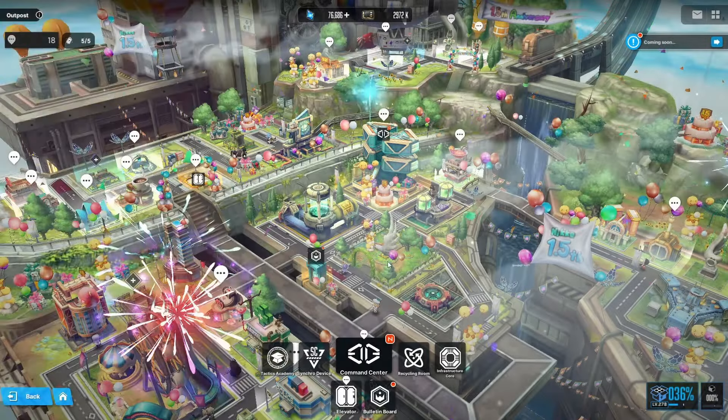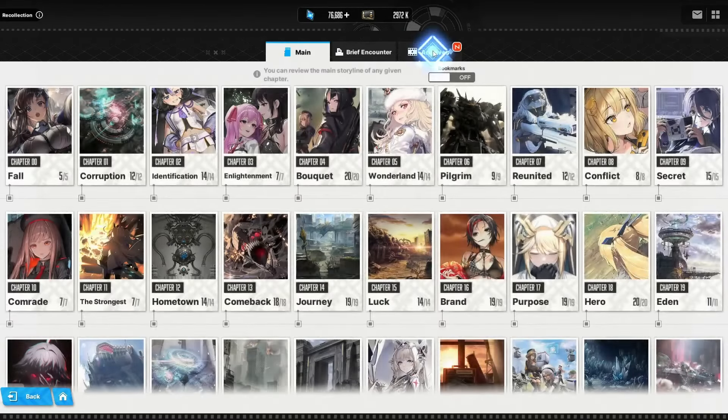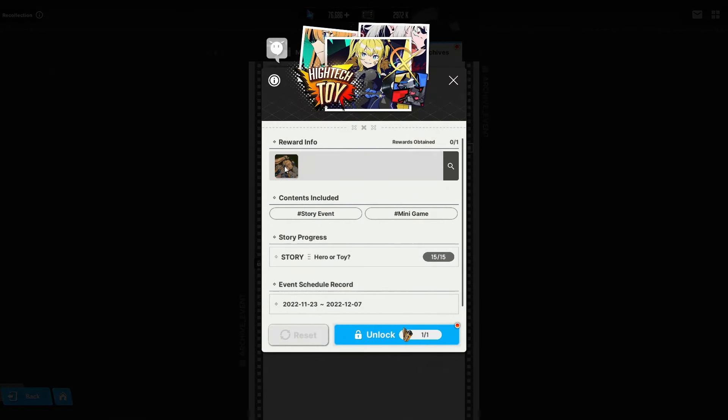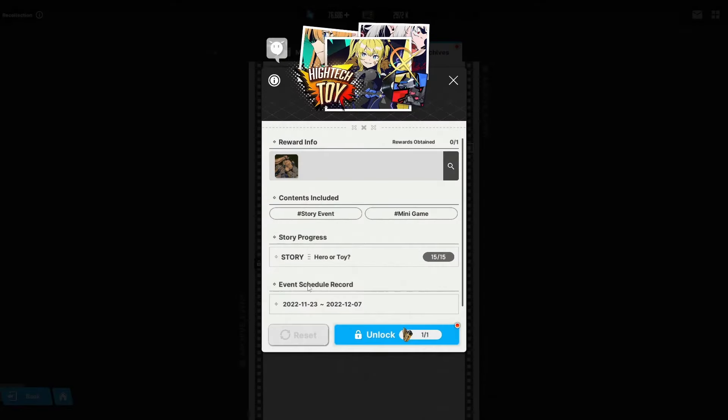Next, in the outpost there's a brand new event archive called High Tech Toys. To get there, go to the command center, hit the top under Recollections, go to the third tab, and scroll all the way down to find it. This was the second event released and it now has a brand new Live 2D — there's a very zoomed-in picture of Laplace, and she looks super cool in her battle outfit.